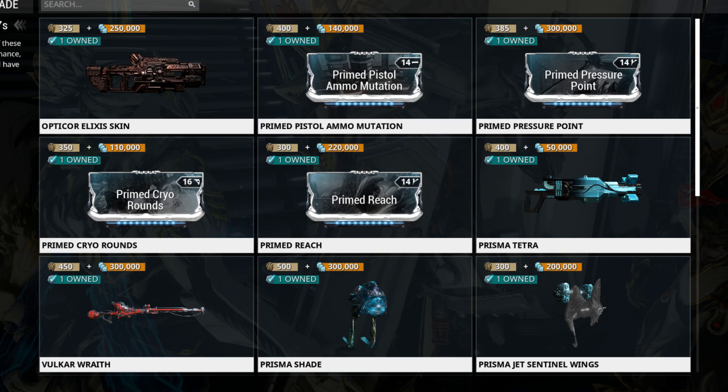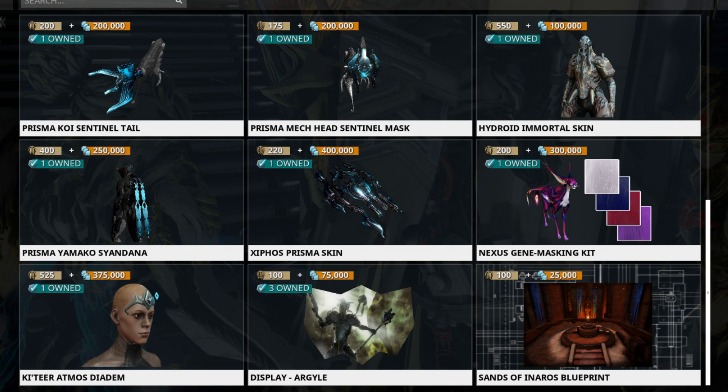Prisma Tetra is a terrible weapon, but you can get MR out of it, so pick it up if you're looking for mastery. The Vectis Wraith I would call maybe mid-tier sniper rifle — that said, a mid-tier sniper rifle is better than basically all the regular rifles in the game. Even though it has a very coin-flippy crit chance that I hate, it's still a good weapon. Then Prisma Shade — this is 9,000 mastery and Shade is not a bad sentinel, so pick this up.